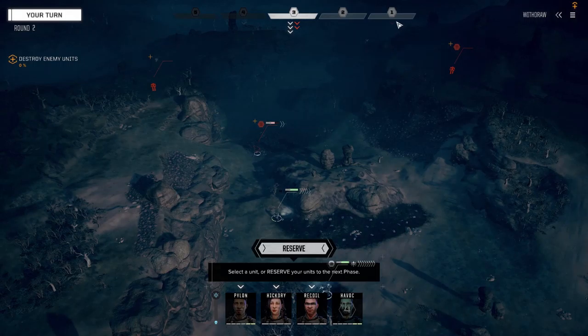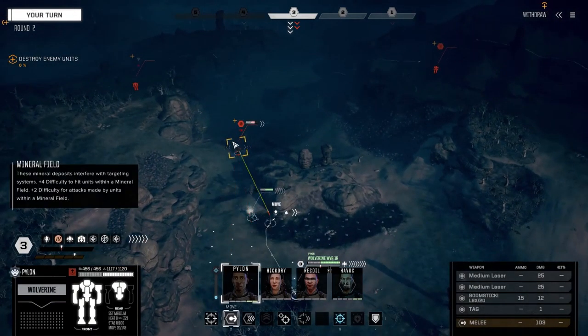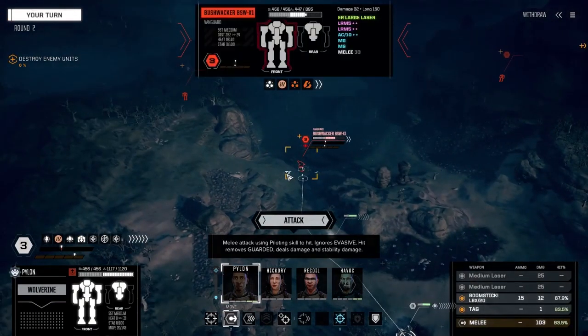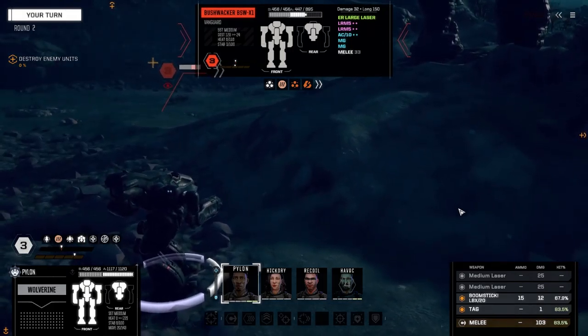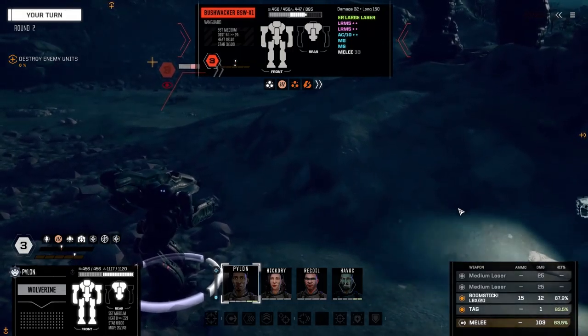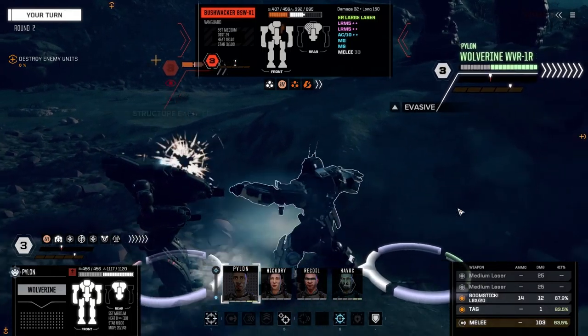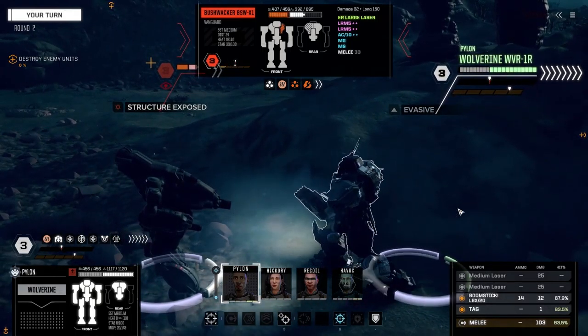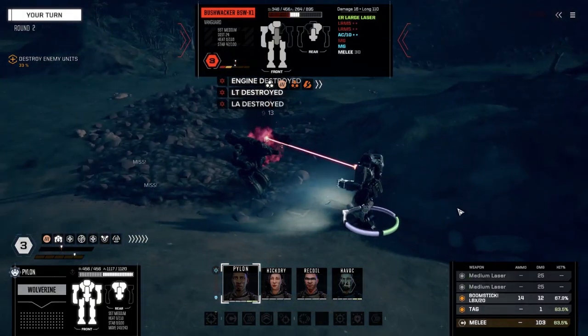They've got an assault mech. Let's welcome this guy to the party - let's attack him from straight on. I don't want those guys to get flank attacks on me. Torso hit - here comes the boomstick - and he's done.